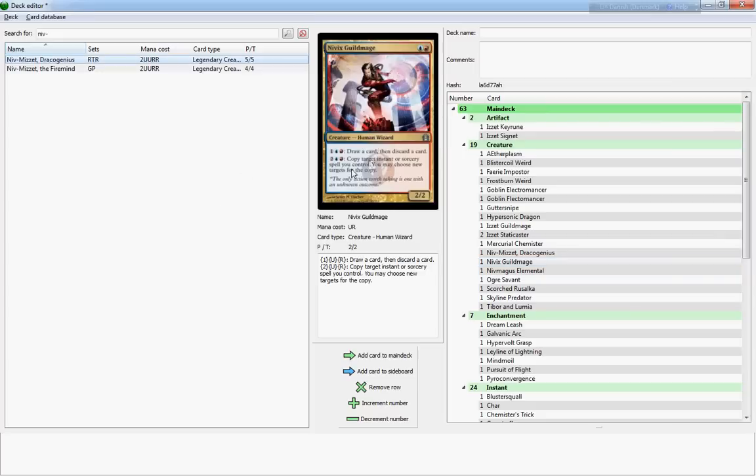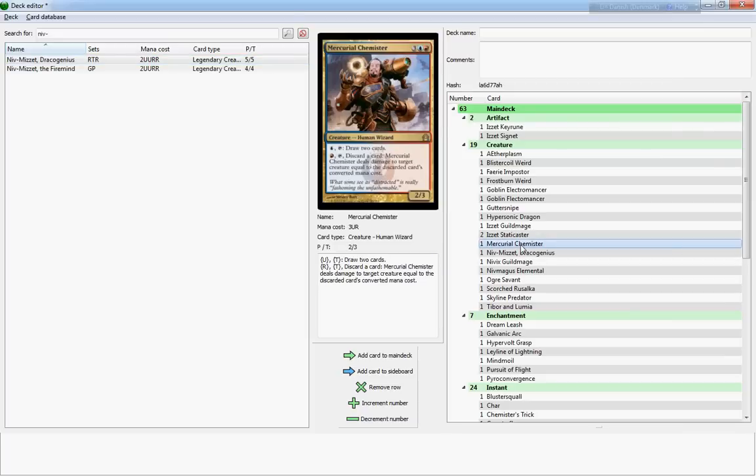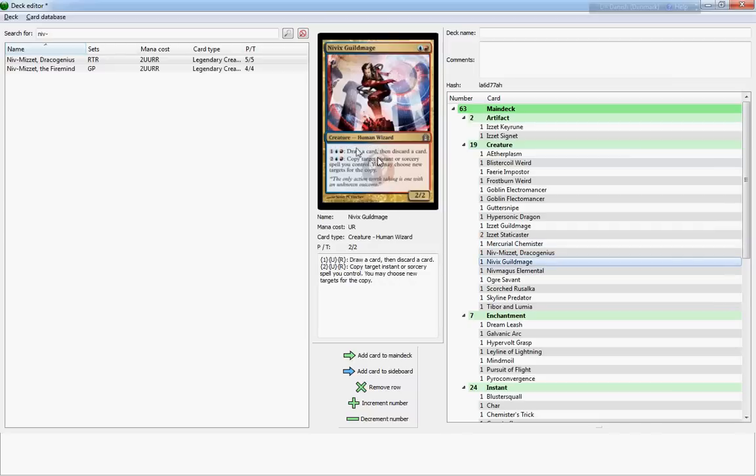The Nivix Guildmage lets you draw a card for three mana or copy target instant or sorcery spell you control for four. It's a two-cost two-two, a little unspectacular — when you draw the card you have to discard, and it's a little expensive. I'd rather spend more mana casting the Mercurial Chemister if I had the option. The card-drawing ability is mainly to go through your deck faster especially if you're not drawing lands or anything interesting. The copy ability requires pretty cheap spells, which you don't have in Mindstorms, so it's not really a viable option unless different instant or sorcery spells are also included.